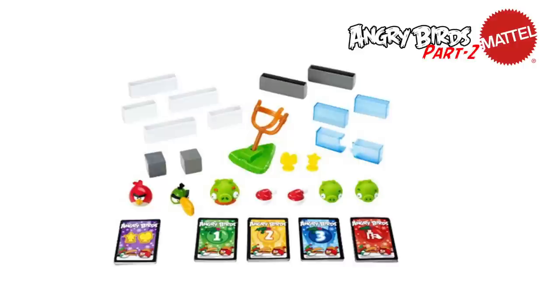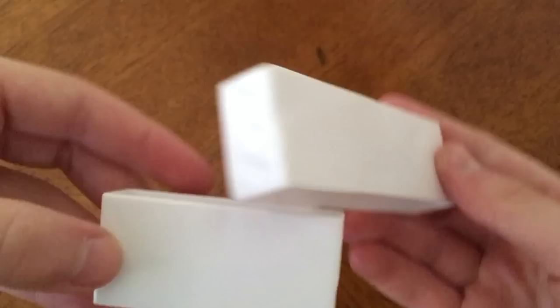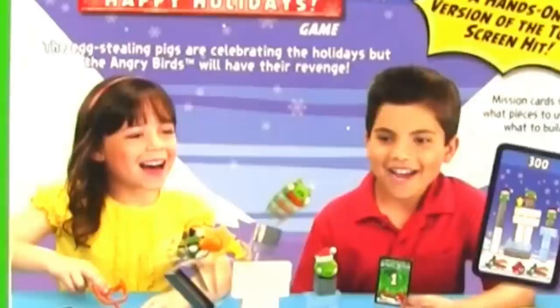It was only a matter of time until Mattel cashed in on a Christmas-themed Angry Birds game. Enter Happy Holidays — this game was especially unique as it was the first set to include snow blocks, which pretty much were recolored stone blocks, but still awesome. Throw in an exclusive Hal figure, some ice blocks, and some Santa hats, and you've got one of the best Angry Birds Mattel games to date.